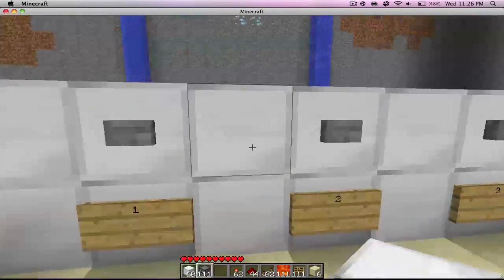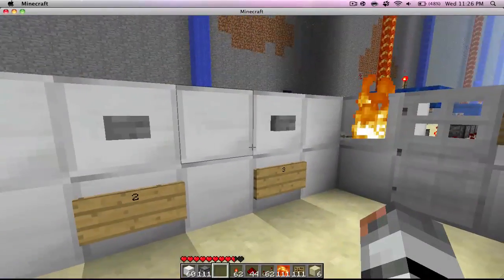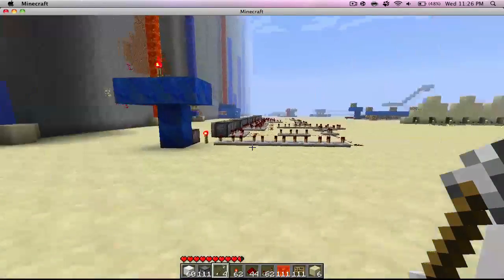Let's say you're dropped into the room and the question is: what is 2 plus 1? Try 1 — oh no, flaming arrows. Try 2 — guess not. Answer 3 — you go in, and on to the next challenge.